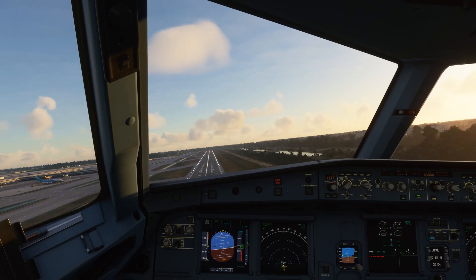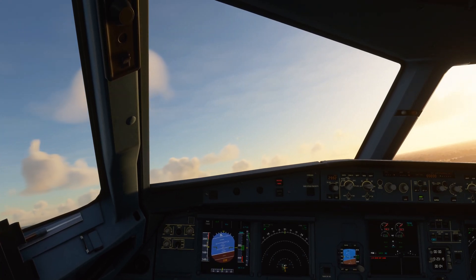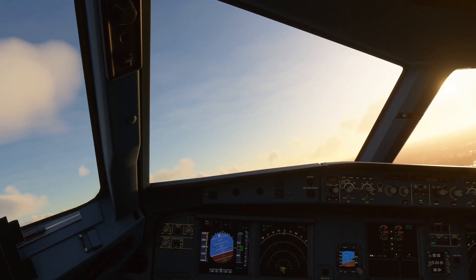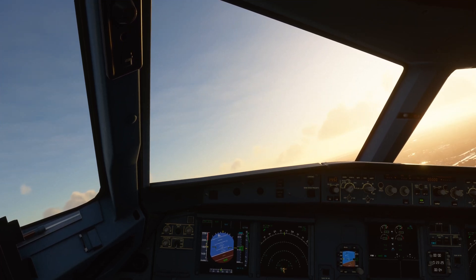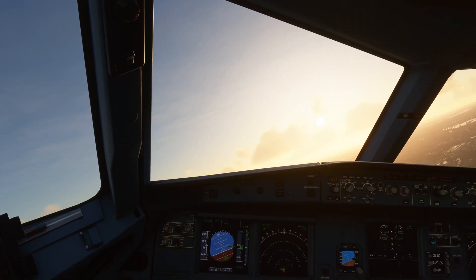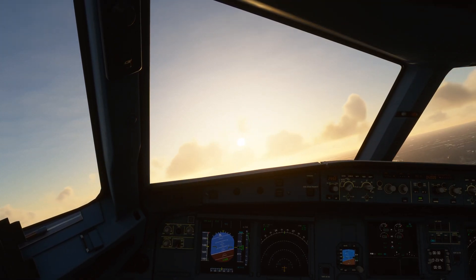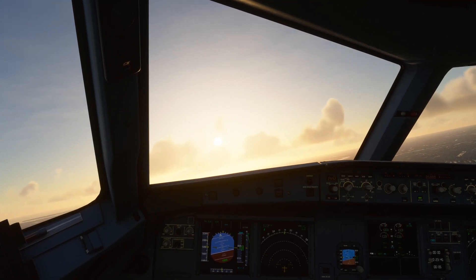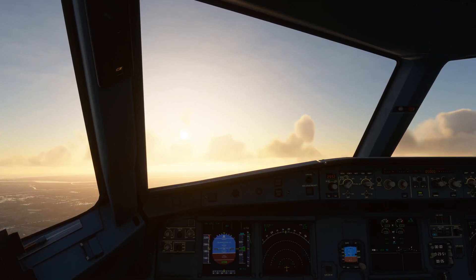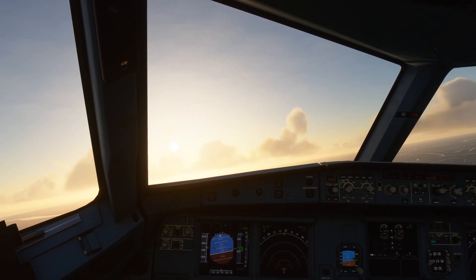T-639 are cleared to land runway 19 right, number 3 for landing, 1-2-7-1-F7. T-639 are cleared to land runway 19 right, number 3 for landing, 1-2-7-1-F7. T-639 are cleared to land runway 19. What is it?